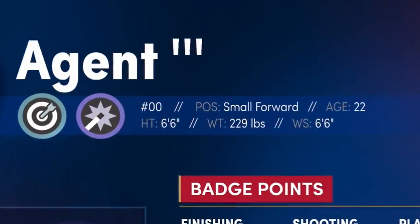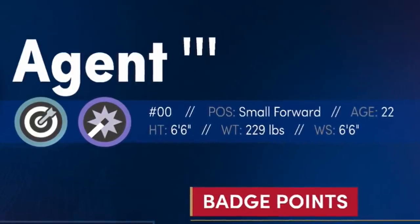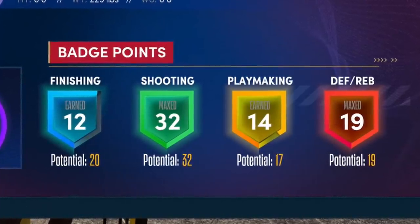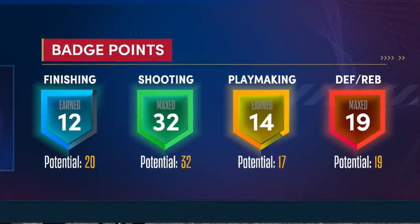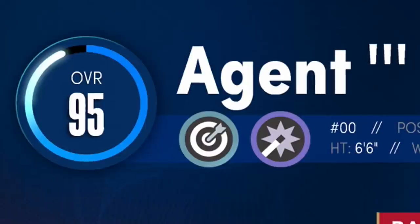This is the stats of my player. He's about mid-weight, 229 pounds, mid-wingspan, 6'6 wingspan, and he's 6'6 height. I went with a small forward, 19 defensive badges, 17 playmaking, 32 shooting, and 20 finishing. He's at 95 overall right now.